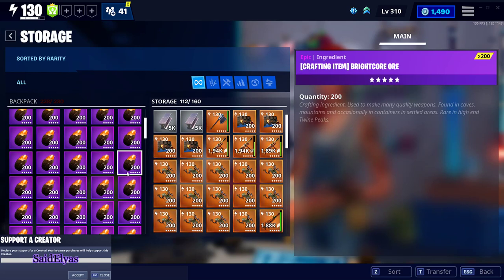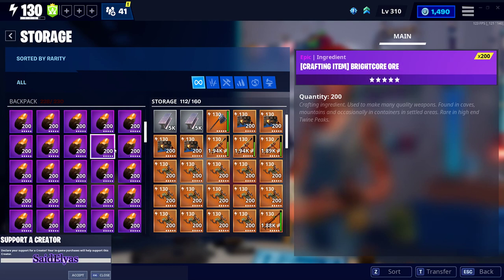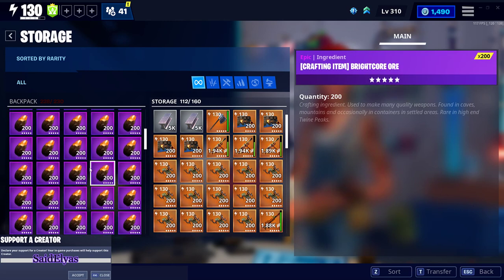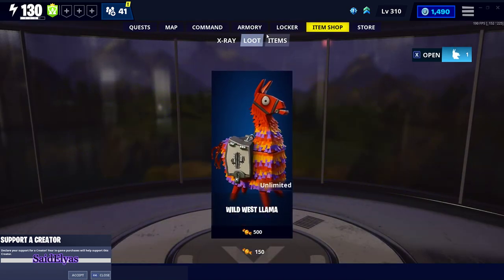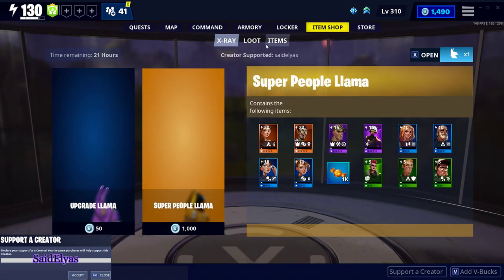But you must have proof — record yourself through your phone, your computer, through anything, buying with my code. I'll be giving you your sunbeam and your brightcore. If you want sunbeam or brightcore, I'll give it to you. All you gotta do is go to the item shop — I don't care if you use it in BR or Save the World, whatever supports me.